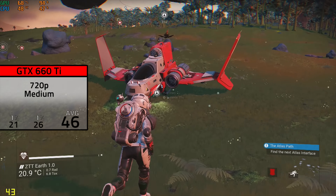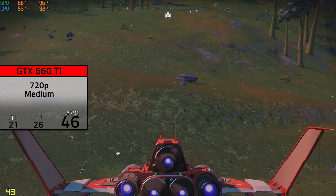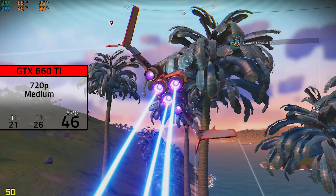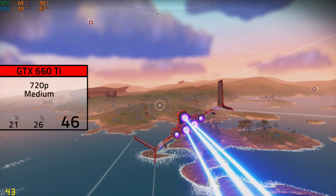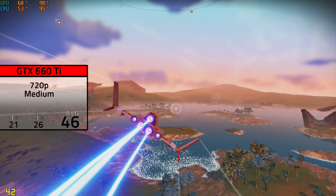The next card up was the GTX 660 Ti, which I haven't made a dedicated video on yet — stay tuned for that. Here I actually bumped up the settings to 720p on medium and got a very solid 46 FPS. As you can see from the footage, even though it's only 46 FPS, the game ran very smoothly, and that's actually true for all the Nvidia cards we're benchmarking today.